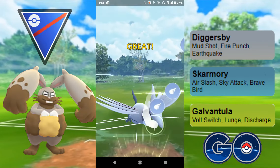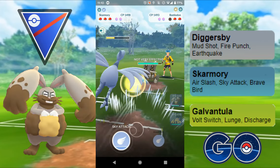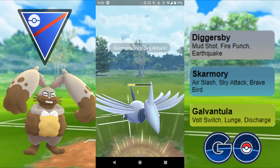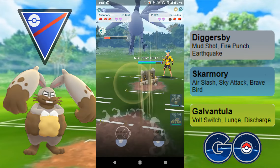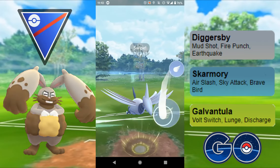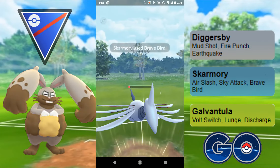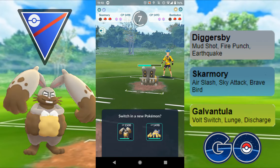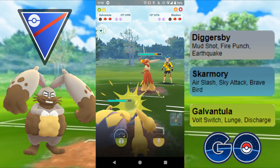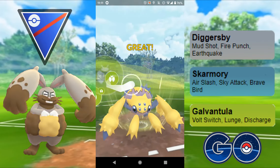I throw Sky Attack and it does absolutely no damage to Bastiodon. They're going to farm me down given I've got a lot of health for them to work with — a little misplay there. I should have just gone straight Brave Birds from the start so they couldn't farm quite as much energy. They swap into Blaziken and I instantly swap into Galvantula, going straight for the Lunge and hopefully grabbing a shield.